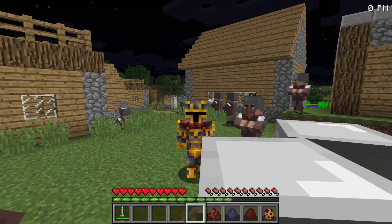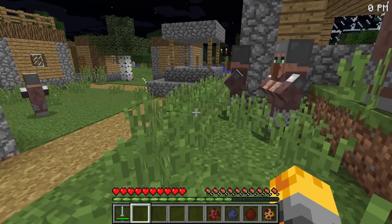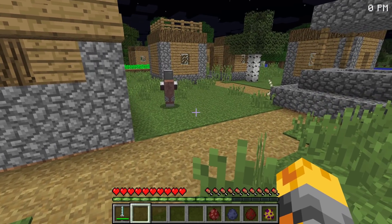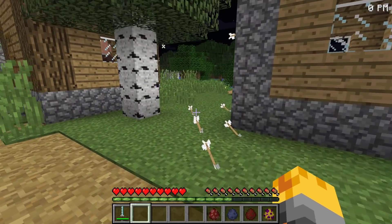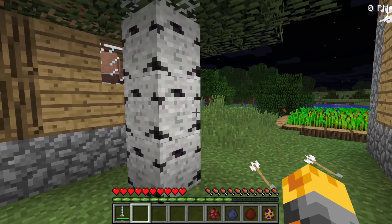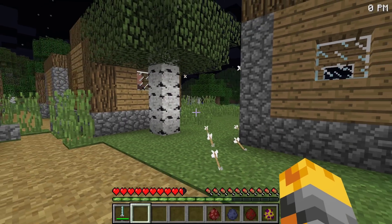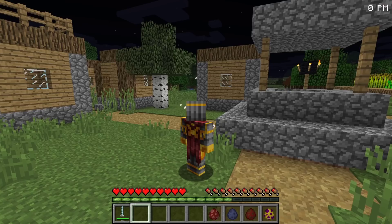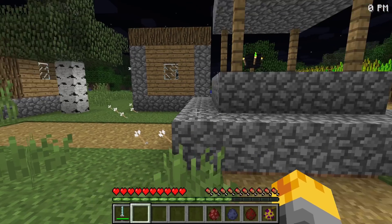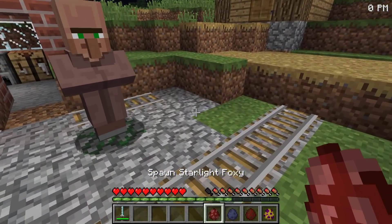Looking around now, it does look like we might have lost a couple of villagers — there did seem to be quite a few more down here. Someone's actually trying to fight us — who's shooting these arrows? Is he trying to fire all the way from over there? He doesn't seem to be the smartest skeleton. He might be too scared of the Five Nights at Freddy's monsters to come over. Let me spawn the next one — the Starlight Foxy.